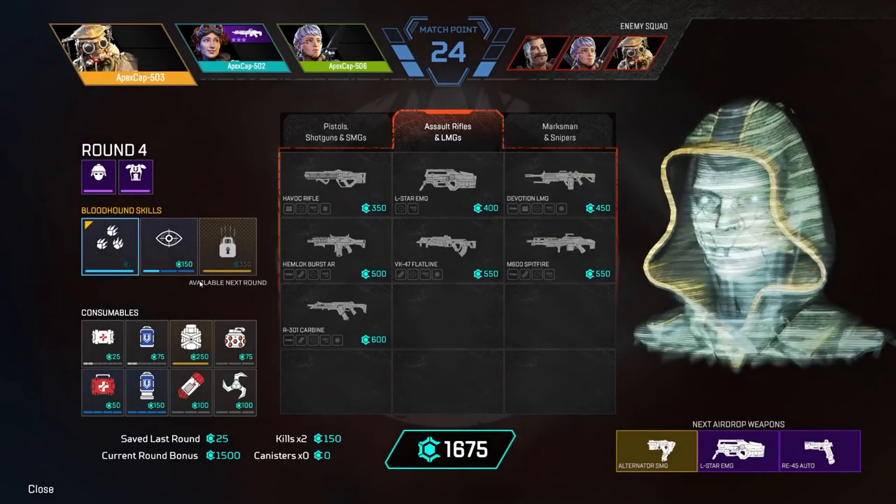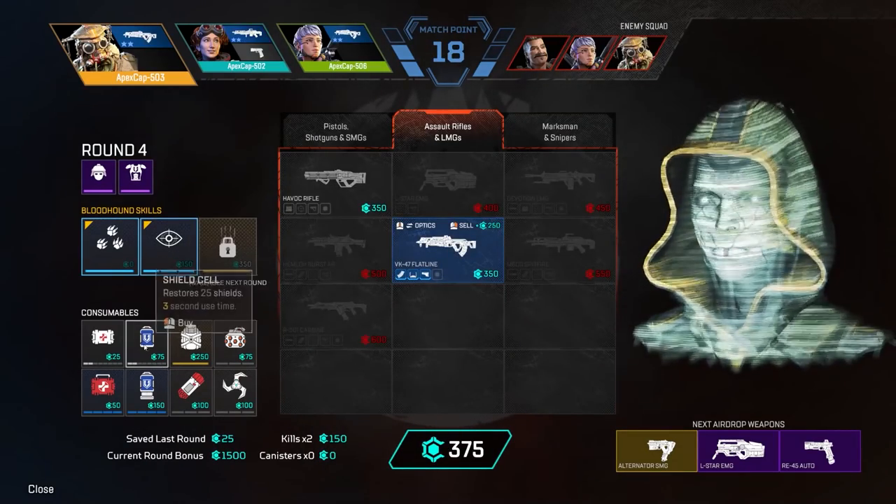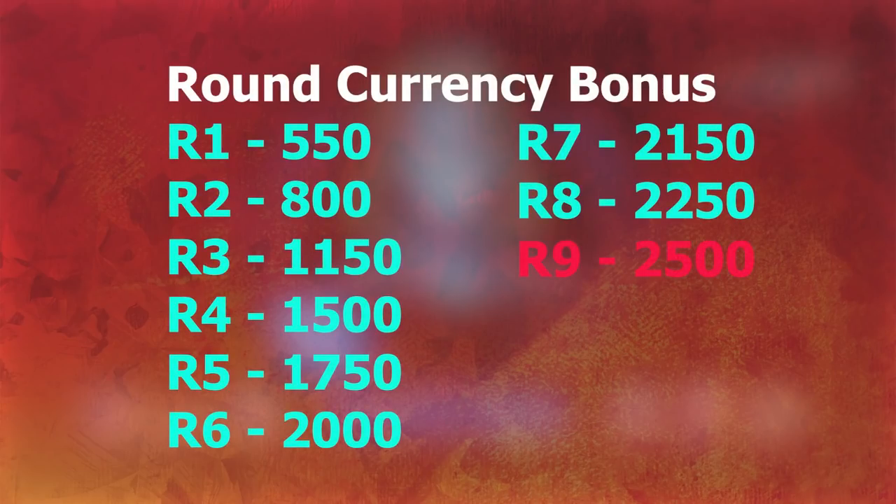So let's talk about how to earn this currency that you use to buy weapons and all the stuff you need. There are 4 main ways. The first is just the amount you get flat out at the start of each round. For example, in round 1 you'll automatically get 550 credits. As the game progresses, you naturally earn more — round 2 it's 800, round 3 it's 1150, round 4 is 1500, round 5 is 1750; you can see the rest on screen. A key thing to mention is that these go up regardless of whether you won or lost the round — both teams get the same amount of credits from this method, as there's no loss bonus.